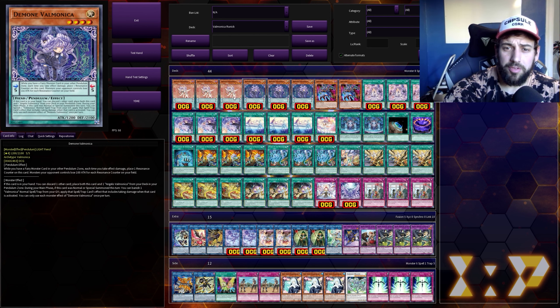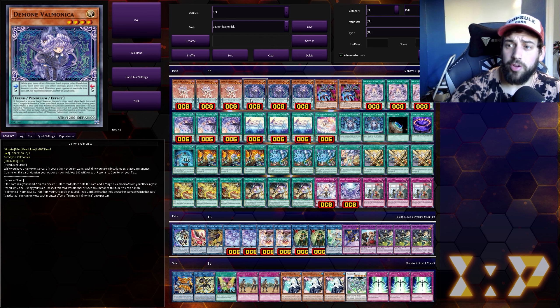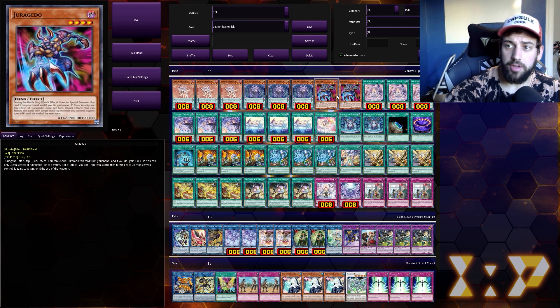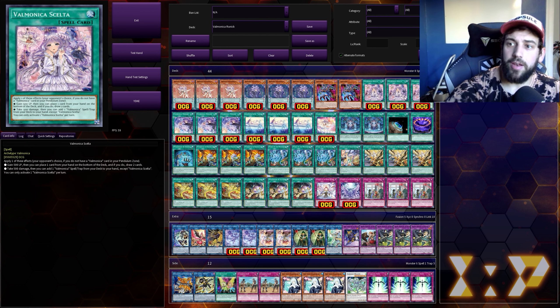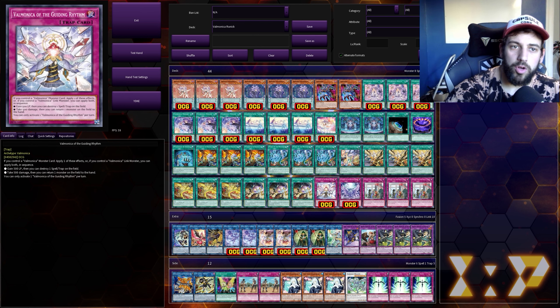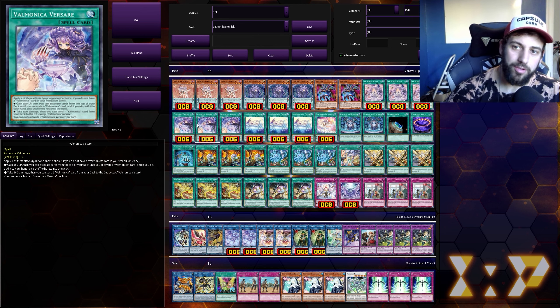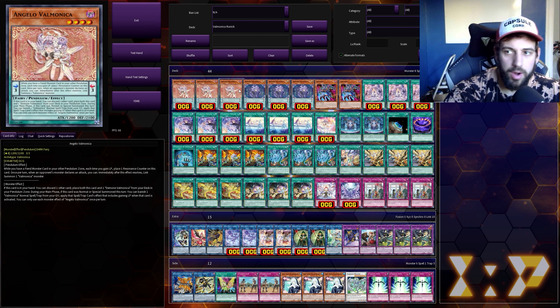To briefly review: the Valmonicas are based on these Pendulum monsters. Every time you activate an effect that gains you life points, one gets a counter. Every time you activate an effect that loses you life points, the other gets a counter. The way we're generating those counters is through things like Jurigeta, which gives you a thousand life points and summons itself. All of the spells and traps that aren't the field spell have an option between a gain or loss effect. The effect is optional — so if you don't have targets, say, for Skelta to put on your deck to draw two, you can still activate the card to gain 500 life points and not use the effect. That does come up once in a while.